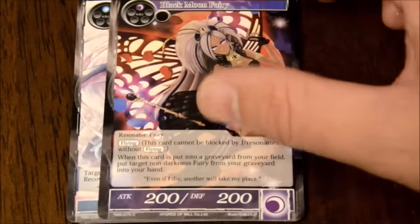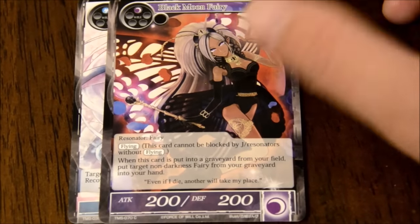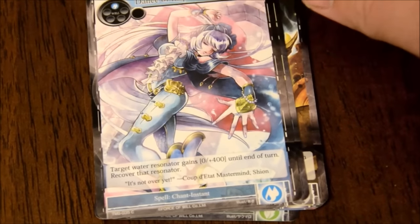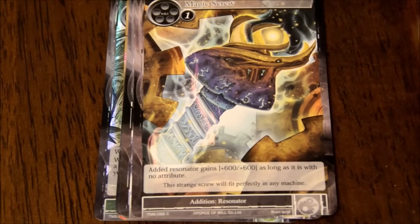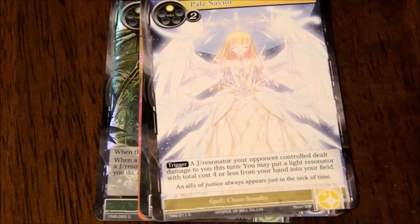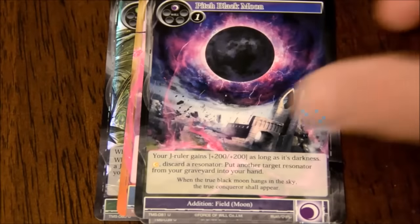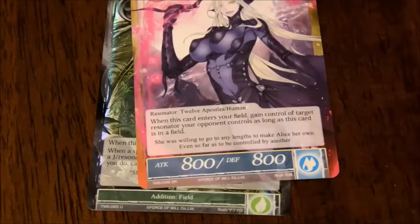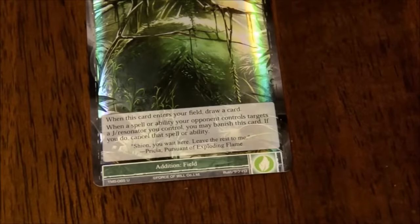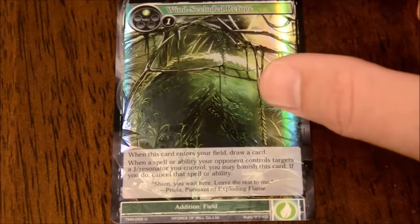The way I'm sitting now these are a little bit easier to pop open. We have Black Moon Fairy - lots of Black Moon stuff. Dance of Inspiration - wow, her hand looks abnormally large, that's a bit odd. Moonbreeze Elf again. Magic Screw. Pale Savior. Black Moon again. Flower Kingdom - uncommon. Demon of the Black Moon Lilith - that's a rare. Valentina, Puppet Monarch. And this is just a foil uncommon, Wind Secluded Refuge again.